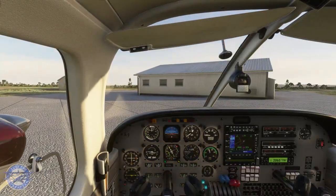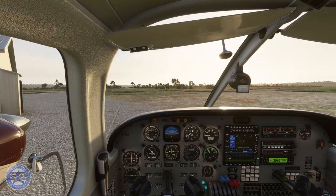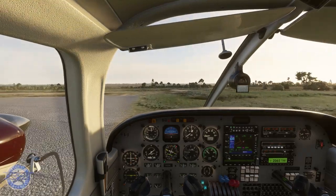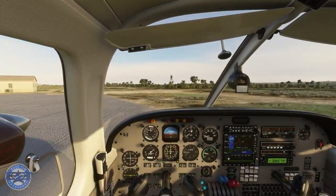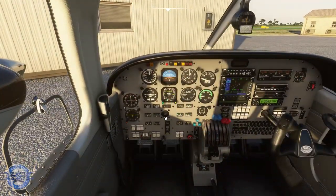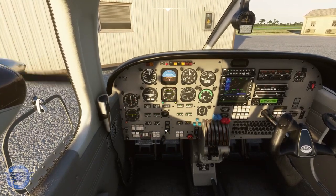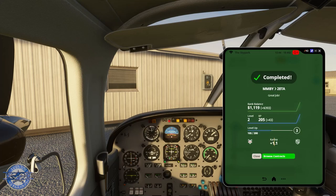We can go ahead and clean up the plane. Flaps coming up. Right here at this little hut is where we need to drop off our counterfeit sunglasses. Let's just whip this around, parking brake on, and shut these engines off. Let's deliver our counterfeit eyewear — and we completed the job. Another job complete. First job completed with a Coyote contract.